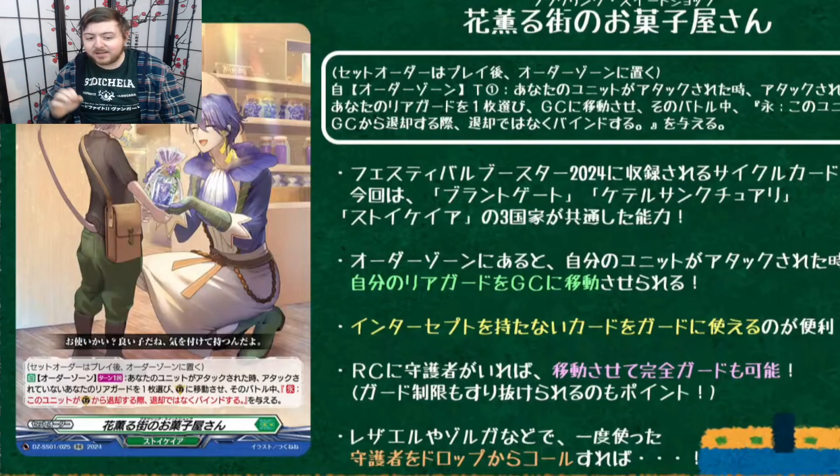I was actually excited for this because it's a set order, meaning you only really need to play one or two just for consistency. It basically gives you the Magnolia effect of being allowed to intercept from back row to the guardian circle. However, after you guard with it, it gets bound — which in Stoker we really like recurring.